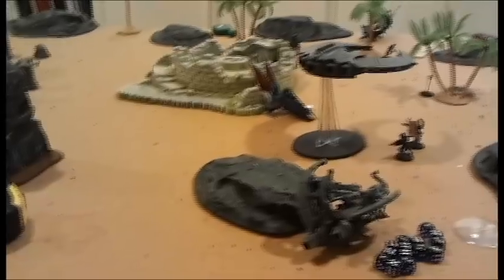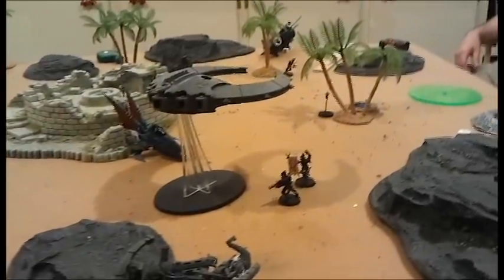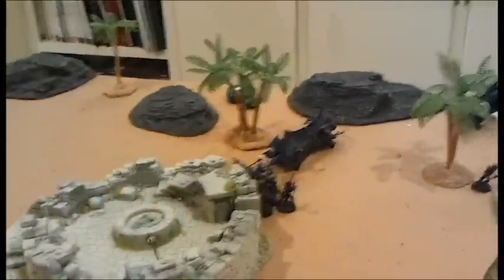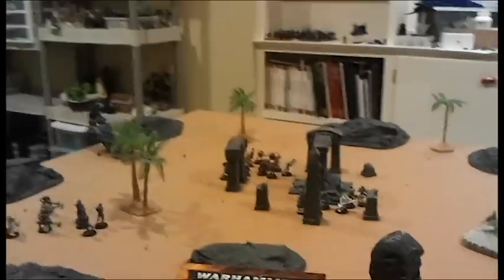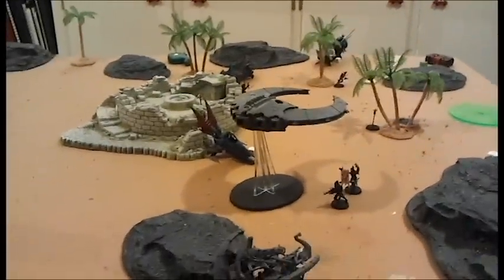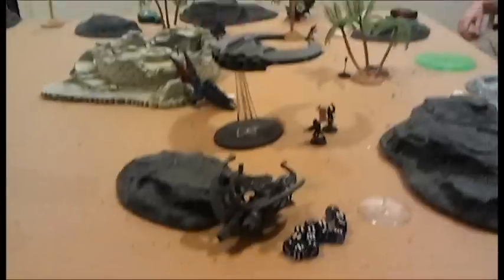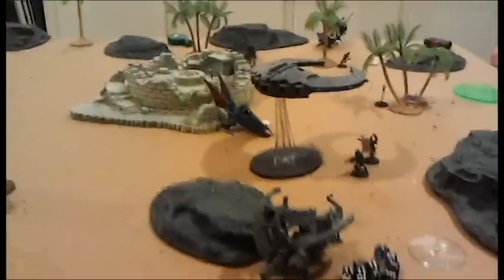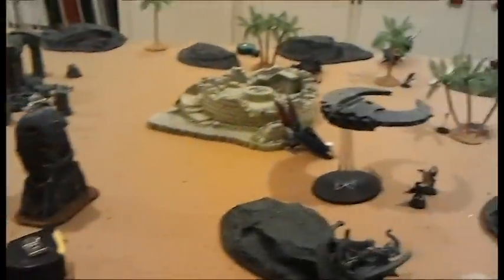We called it at the end of turn five. It was down to just a Venom, the Trueborn, the Lychguard, and the Overlord. Calculating points: I got six victory points from two objectives, two from killing the Talos and Ravager, one for killing the Haemonculus Warlord, and one for Line Breaker — being in his deployment zone. He got a point for killing my Annihilation Barge and a point for First Blood. Final score: 9 to 2. Overall a really fun game — I really love this terrain setup, it looks very nice.